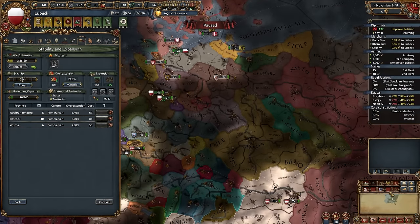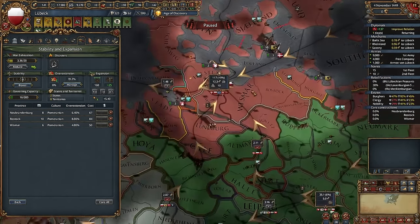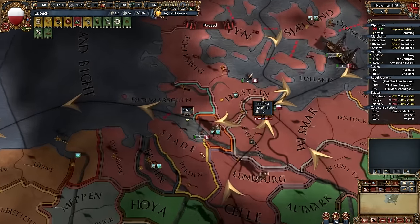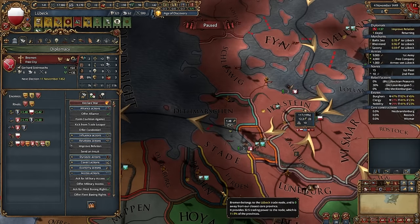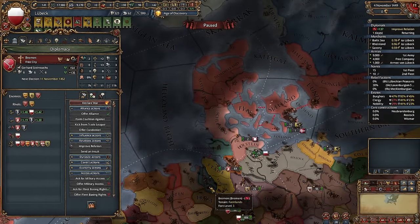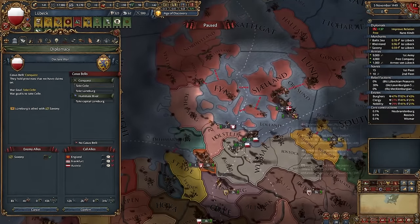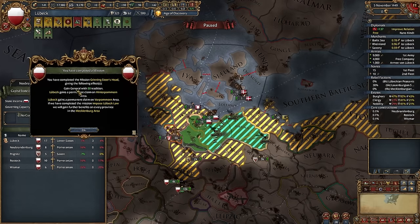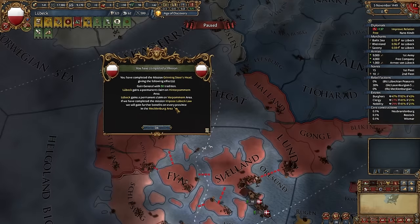Now that we've conquered Mecklenburg, we have access to one more center of trade — here it is, in Hamburg. We could also expand there, but Hamburg and Bremen are free cities, which means Austria will always protect them. Always. There are some ways to conquer them, but they will give you a lot of aggressive expansion. Now we can finish the mission, Grinning Steer's Head, and start some claims.